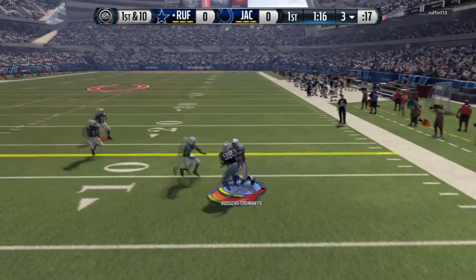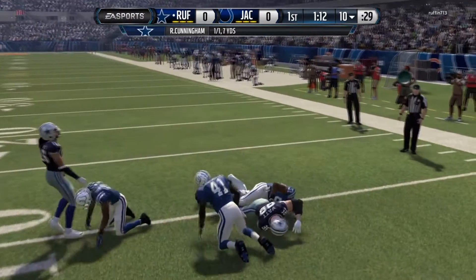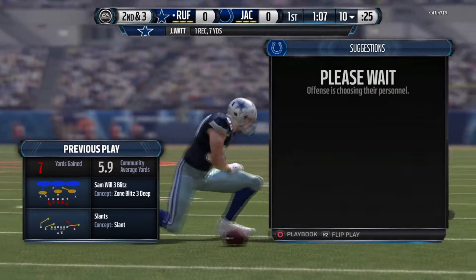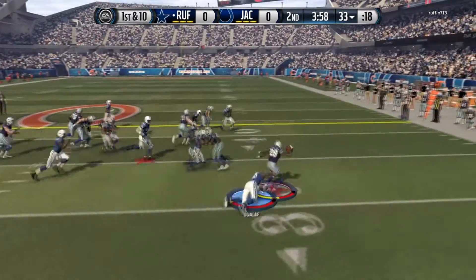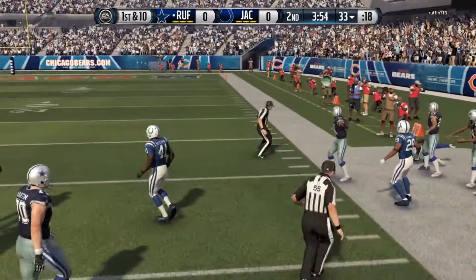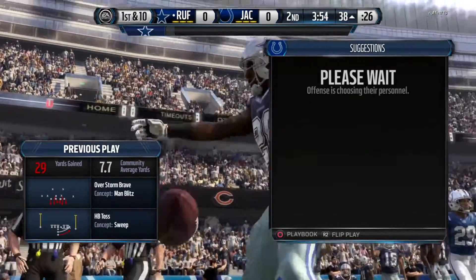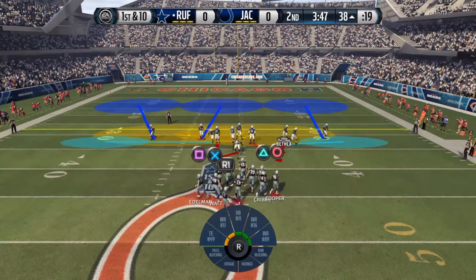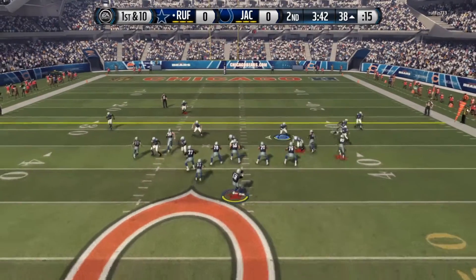He hands it off — is that JJ Watt? JJ Watt rumbling and bumbling, but if you didn't know, JJ Watt is a lineman for the Houston Texans — he has the player switch with JJ Watt on offense. Then here comes CJ Spiller breaking free — we get him out of bounds but that's a big 29-yard gain. We obviously have two problems: JJ Watt, an absolute tank who took three people to tackle, and CJ Spiller.